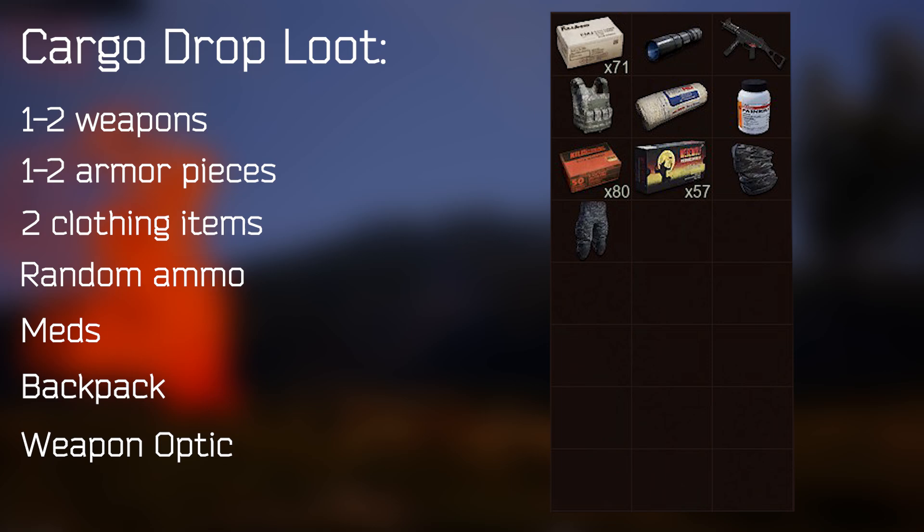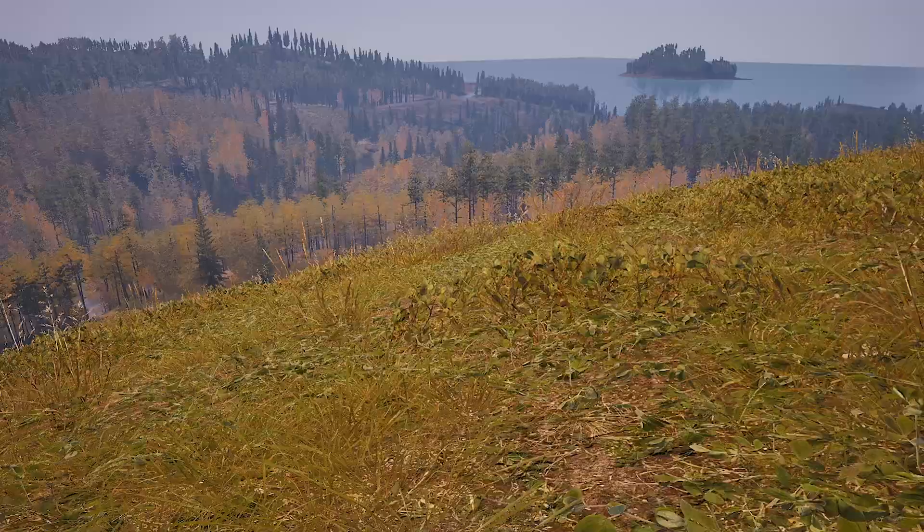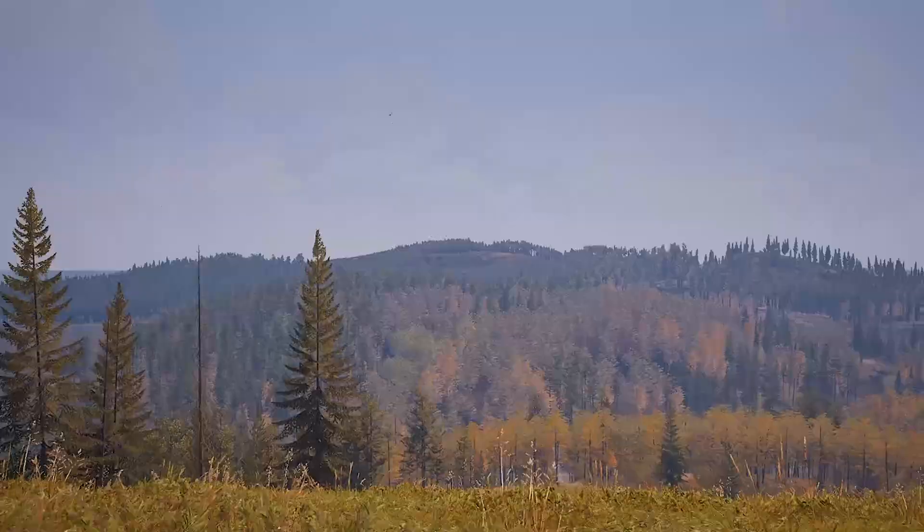A good way to farm cargo drops is to sit on a hill near an area with a lot of cargo drop spots. Whenever I do this, I sit on the hill in the far north area and watch for helicopters flying in. When you spot one, chase it down to the drop location and safely loot it before anybody else gets there. But maybe sitting on a hill for potentially over an hour doesn't do it for you, and you want a little more excitement than just running to a smoky box and shift-clicking.